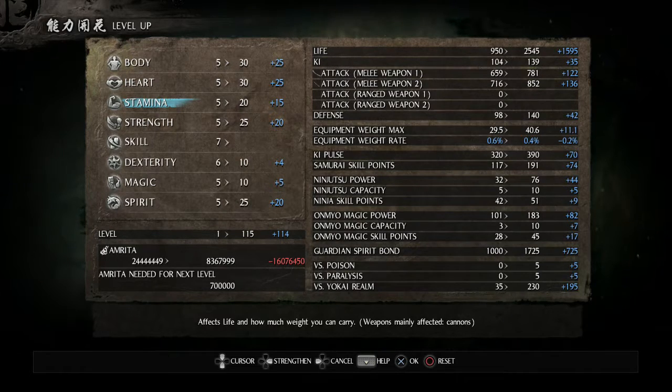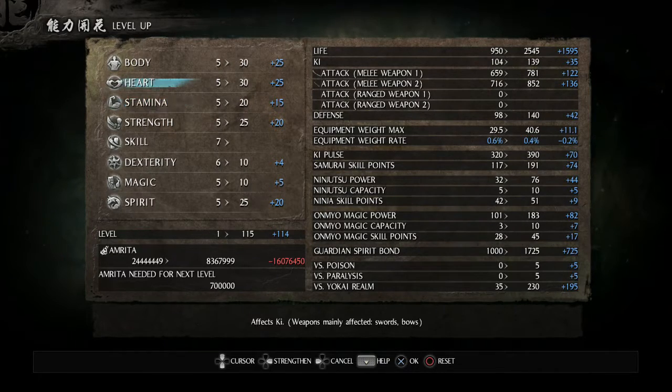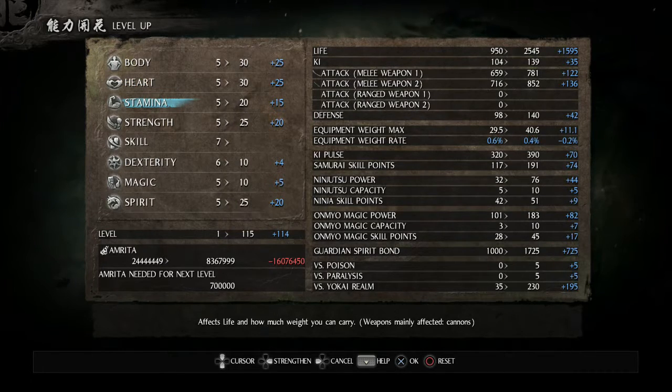People come into this game expecting something somewhat similar to Dark Souls, which is something you shouldn't do if you're completely new - it's really not like Dark Souls at all, aside from some surface level stuff. Having the stamina bar renamed 'ki' and then there being a separate stamina stat is just needlessly confusing. And the translation for this game isn't exactly the best in the first place.